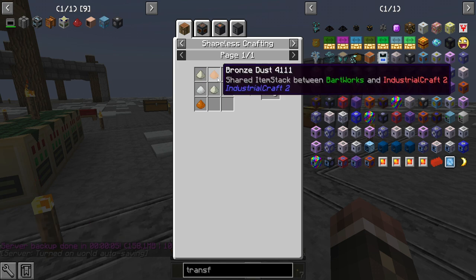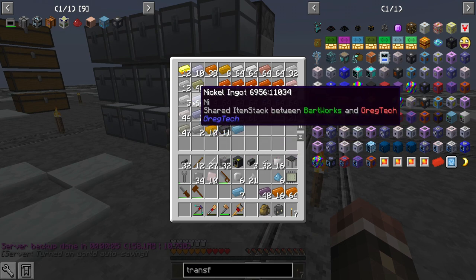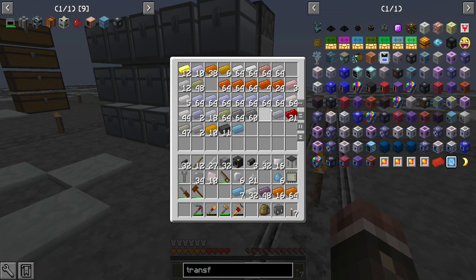I'm going to make two and a half stacks of this stuff, so I need a stack of bronze, a stack of lead, and a half stack of tin — all in dust form. And I'm running low on tin.